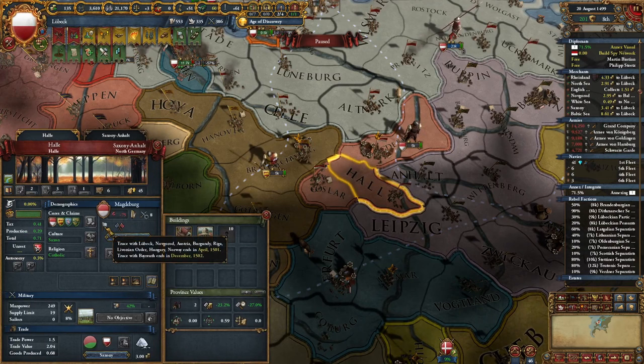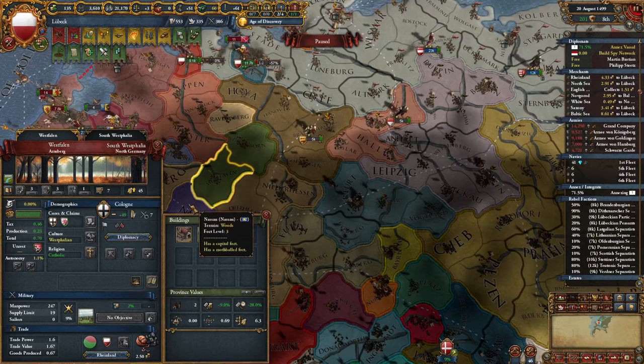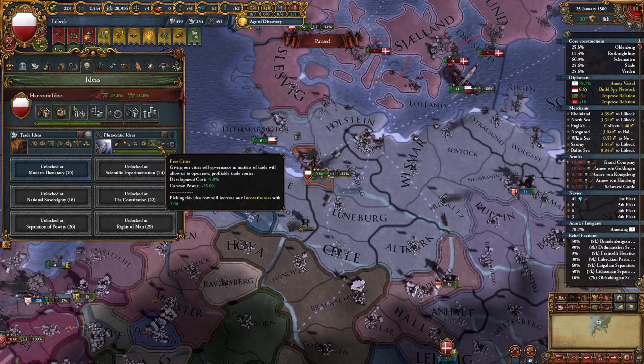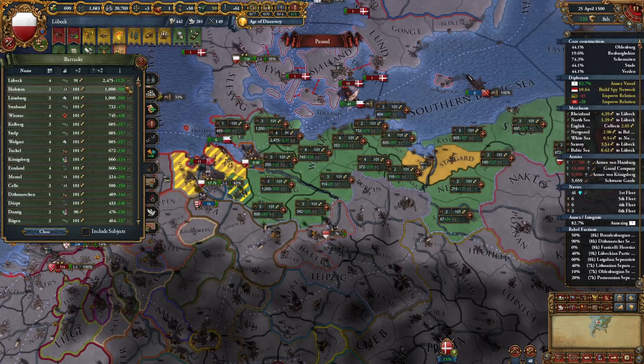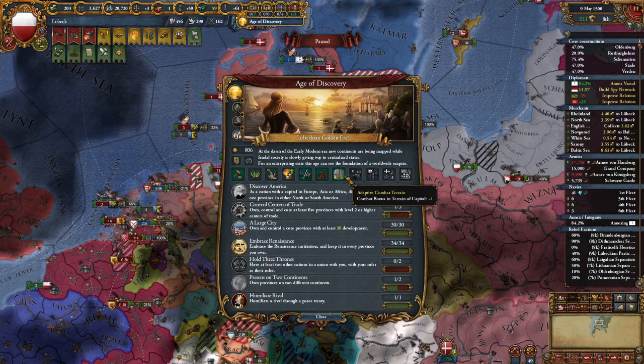I don't want to risk Magdeburg entering the coalition — our truce will end in two years so I'll have to declare right after and improve relations with other nations. Let's finish one more Plutocratic idea, which unlocks a stability cost modifier and goods produced. We also get 400 ducats for just a bit of corruption — let's do that. With this money I'll build some barracks.